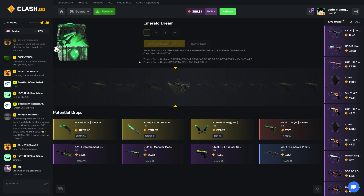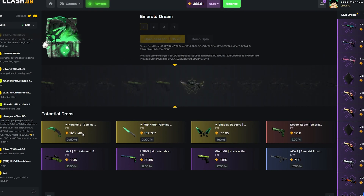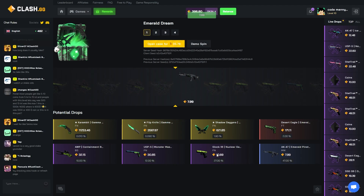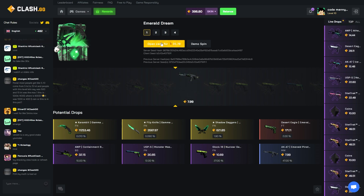Let's try some regular case openings. We got this $35 case. There's $11,000 in this case — crazy. We got this which is... 10 dollars? Or this one — eight dollars. Okay we lost a good amount of money there. Let's open one more.